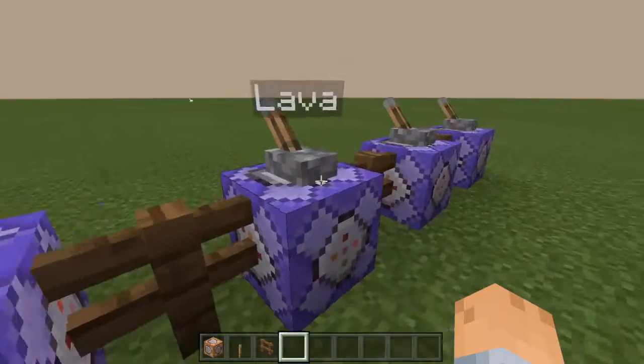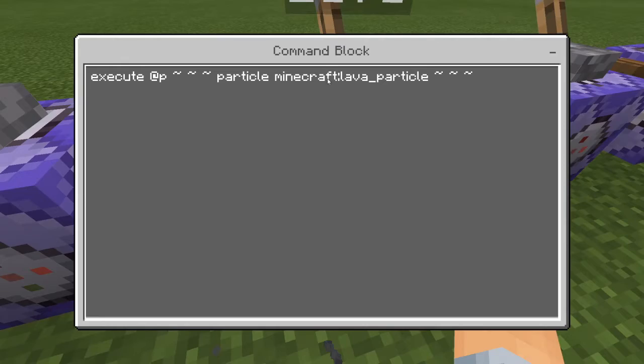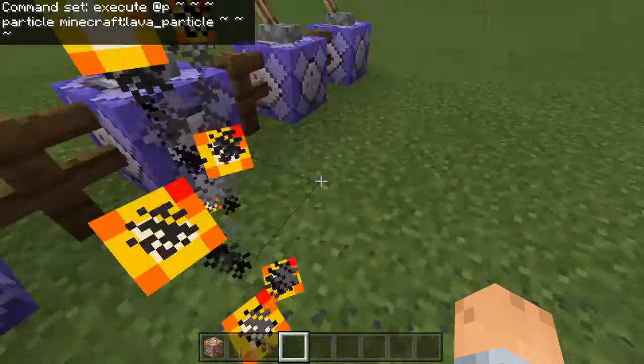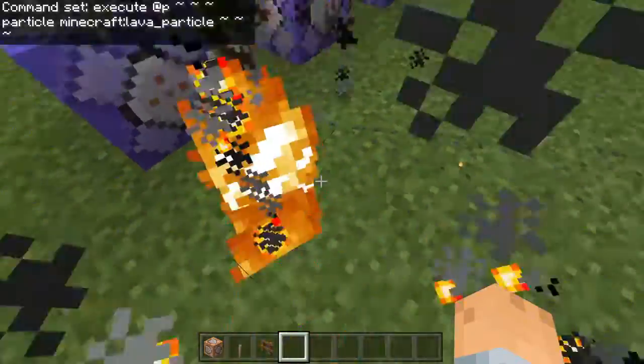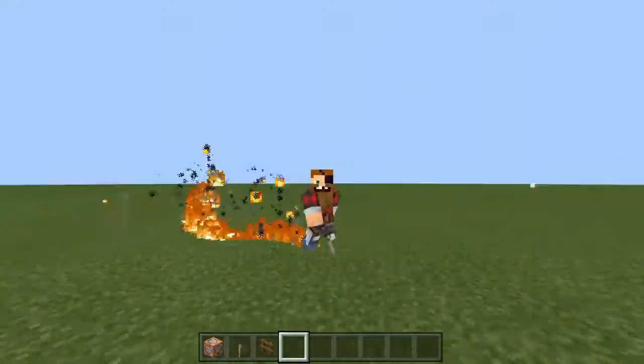Next we have the lava trail — it's basically a lava particle. If we activate it you can see it following us, and what I really like is to combine it with the fire trail because it makes it look even more realistic. Just look at that!